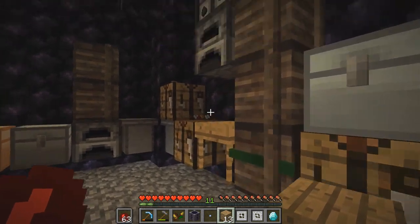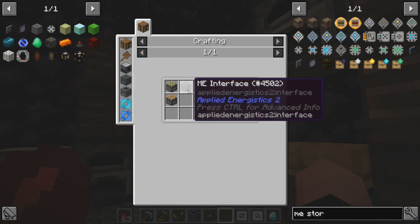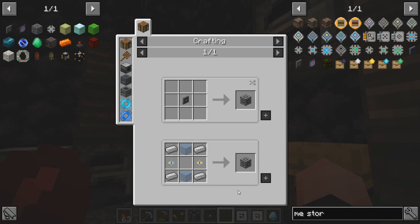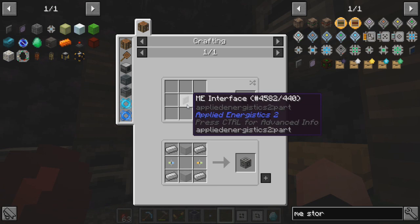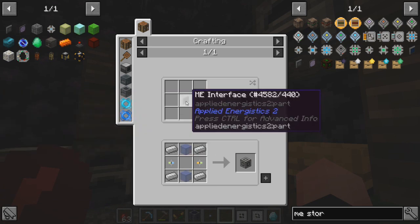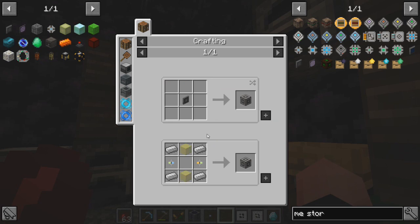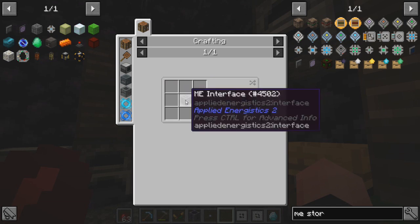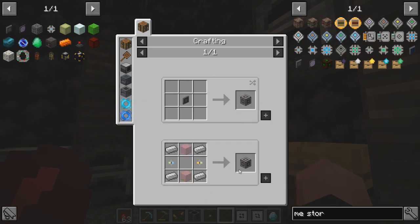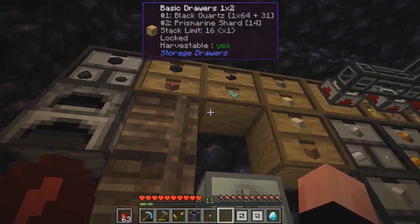We need redstone and iron for a regular piston. I think it's still the vanilla recipe. There we go. That and that. And then what was that other thing - the ME interface? Wait, that goes to that. But how do we make that? Let's go back. Oh, it can be either item. Okay, so let's click - let's back up. Can we click on the plate instead? That's from that. So no matter what, we've got to make that. We need four pieces of iron, two pieces of glass, and then this other weird looking object.